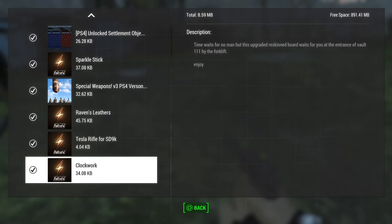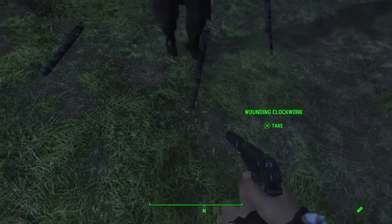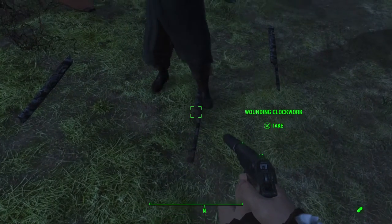Delirious Sanity here coming at you with another mod review. This one is called Clockwork. 'Time waits for no man, but this upgrade reskin board waits for you at the entrance of Vault 111 by the forklift.' I like that little saying right there. Behold Clockwork.